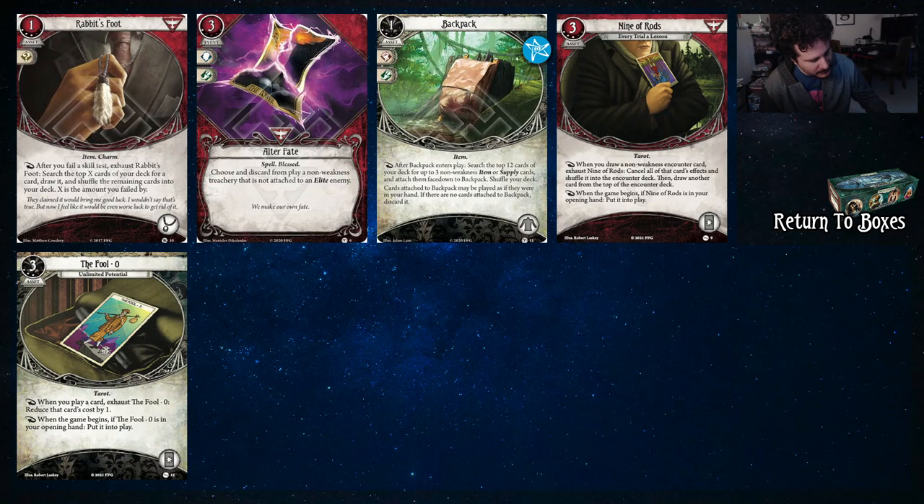Alright, onto the return sets. We got the upgrade of Rabbit's Foot — for each point you fail by, you get to search the top X cards of your deck. So if you fail by three, you look at three and draw one. Definitely not a necessity, but if you're planning on failing, this is a good way to get cards. The lower version of Alter Fate is just more expensive and not fast — otherwise it's the same. The upgraded Backpack is a staple — you're going to want it in Daniela Reyes because your signature is an item and items are very good. Nine of Rods allows you to say no to certain encounter cards, which can be a big boon for Daniela Reyes. Of course you have to shuffle it back in and draw another card, but most of the time you're going to be okay.